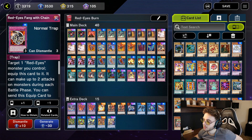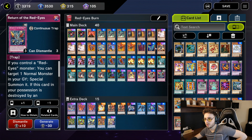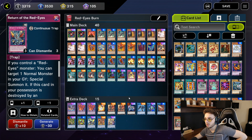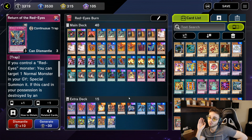For example, if you use Return of the Red Eyes and your opponent pops it, you can special summon something from the graveyard. Then, when it goes to the grave, you can actually summon Meteor Black Command Dragon from your hand or graveyard and get that card back on the field. As you'll see in the duel, this is exactly what happens — it's really hard to stop Red Eyes from summoning non-stop to the board. Once you summon all these cards, you can start Link Summoning and XYZ Summoning and your board gets out of control fast.